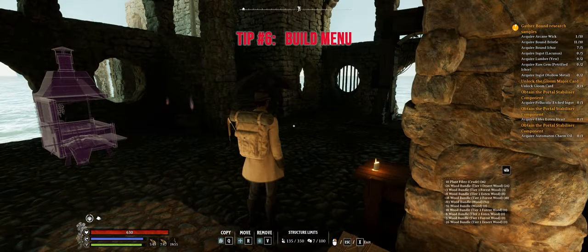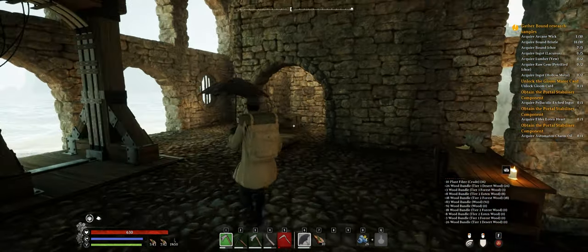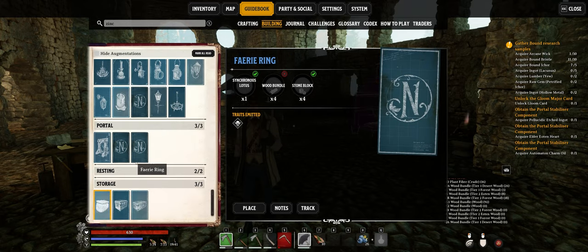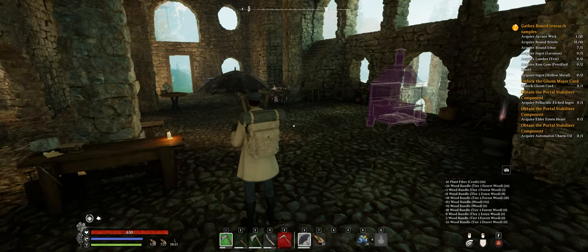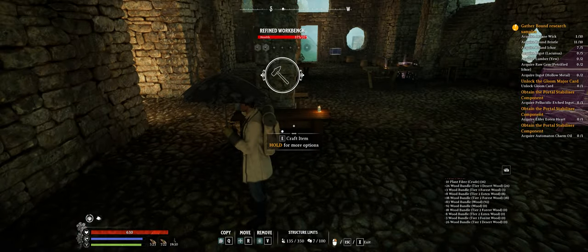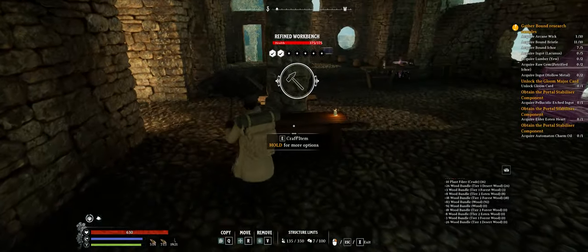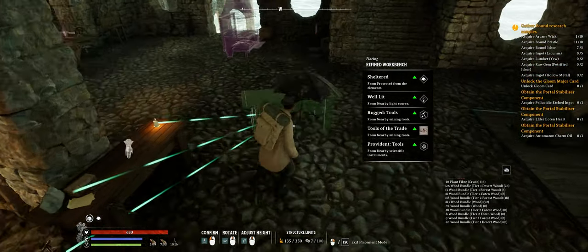Tip number six is the build menu. By default a lot of us assume that the build menu is whenever you hit B, because that's what you're first introduced to when you build your first campfire. This is a build menu, but it's only one part of a two-part system. The second build menu is by hitting X — it's what we did out there to move the chest. If you notice down there, it changes our HUD: it'll show us our structure limits and our control abilities via copy, move, or remove. So if we wanted to copy this refined workbench, we just hit Q and it's going to copy that blueprint, and we can plop it down anywhere.